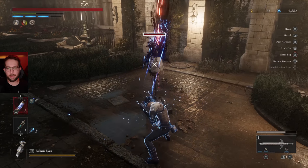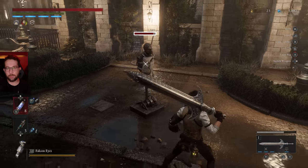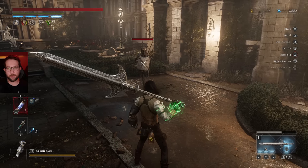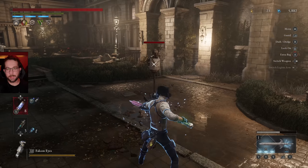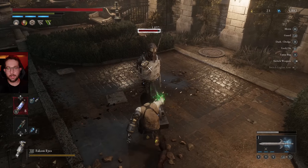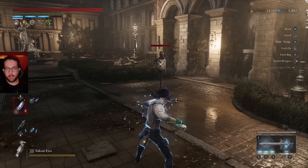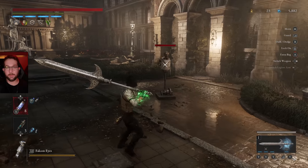It has three charges of this fable art. You can consume one charge, two charges, or go for the big three-charge version. The coolest thing about this weapon is its other fable art, Alter, which transforms it into an extended version that completely changes the entire moveset — kind of like Bloodborne's trick weapons. You can also do this in the middle of an attack, so there's a unique switch attack if you activate the fable art in the middle of a combo. Depending on what form you're in also changes your other fable art.